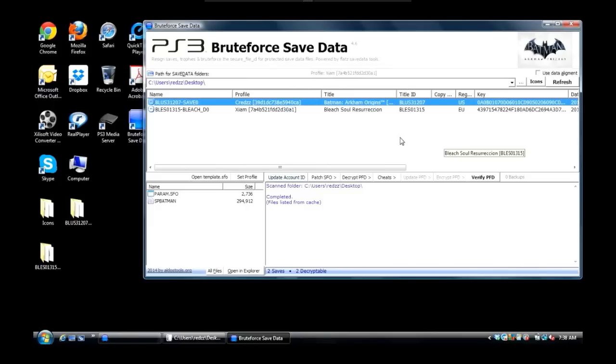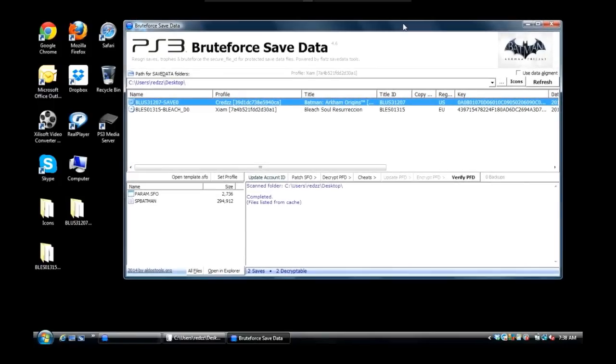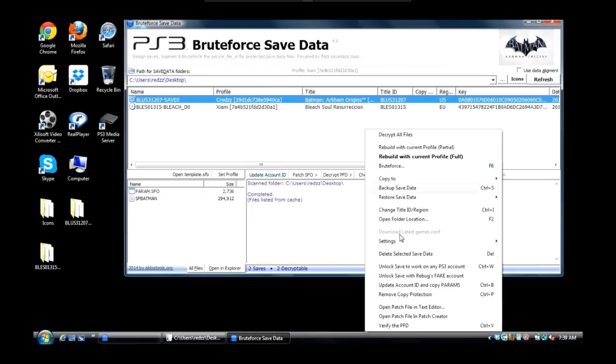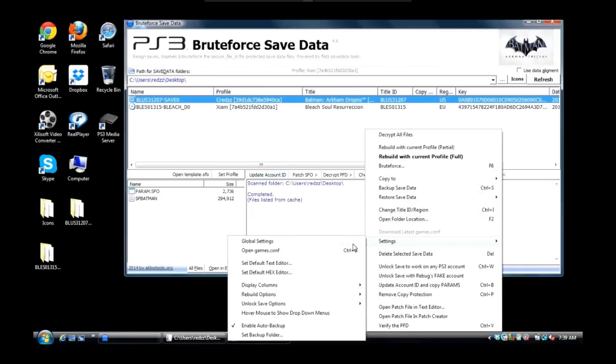If you just installed this for the very first time, it's going to pop up with a dialog box asking you to use a param.sfo to set up your user ID account — it's either going to be Yes or No. What I would recommend is hit No. When I set up mine, I do not hit Yes, I hit No and do it the old-school way. If you hit No, you want to right-click in the white area, go down to Settings, and go to your Global Settings.